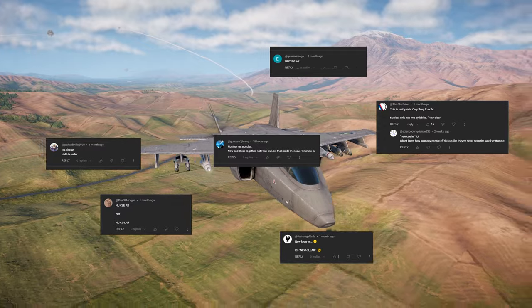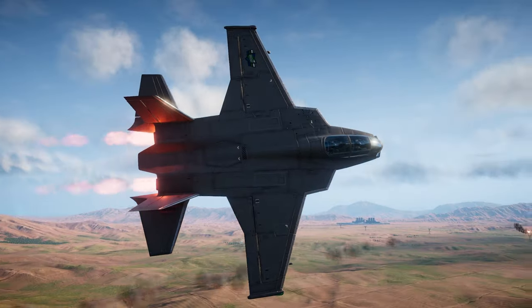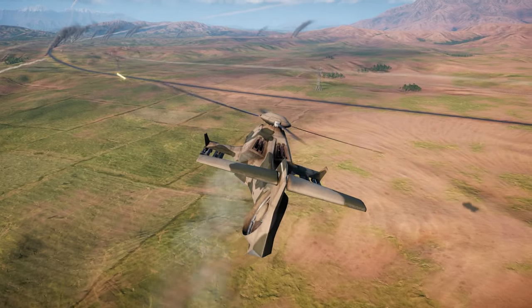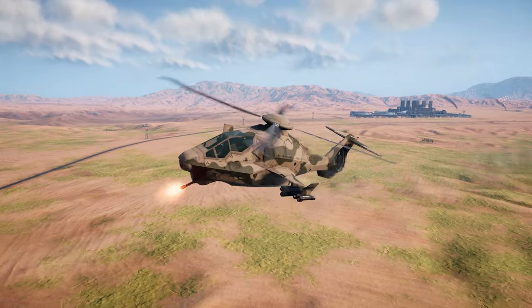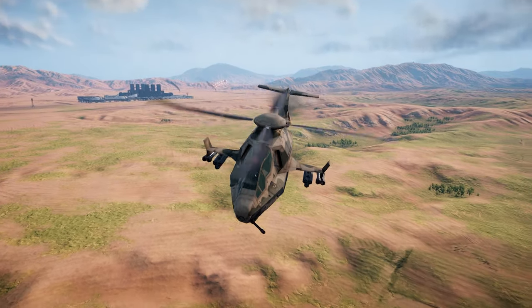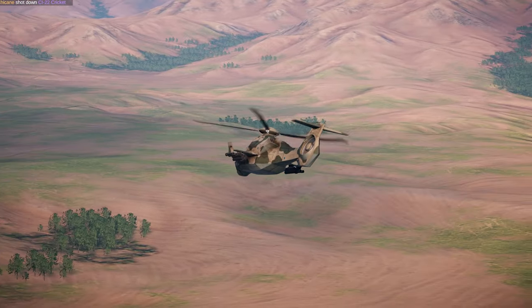We all say things differently in different areas. Now, this aircraft is a two-seater where the gunner is an AI, and believe me that gunner comes in clutch in today's video. It also has a great weapon selection of air-to-air options as well as air-to-ground options.